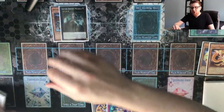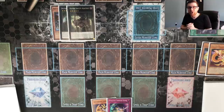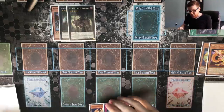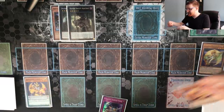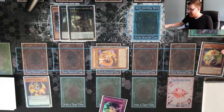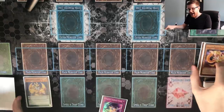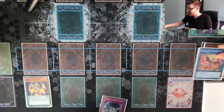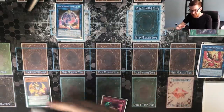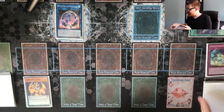As our fourth summon for the turn we drop a copy of Outer Entity Azathoth, meaning our opponent cannot use any monster effects and we are safe to go off freely with the rest of our plays. We scale our Tiger, use Tiger to special summon Yellow Martin back, then use Yellow Martin as well as Azathoth to go into Nightmare Phoenix. We pitch the Phoenix to immediately go into Mermaid. Mermaid's effect triggers — we discard Serenade Dance, which allows us to special summon a copy of Orcus Nightmare directly from our deck.